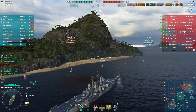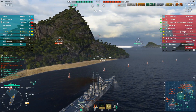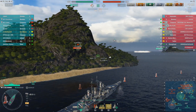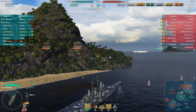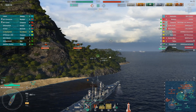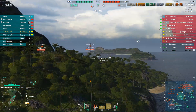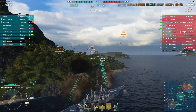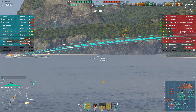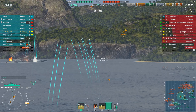Most of the enemy firepower is up north: a Massachusetts in the sea cap backed up by a Grosser Kurfurst, a Jutland, the Worcester I was dueling with, and behind them a Charles Martel. We have a friendly Jutland in the cap at least holding points back. I decide to move up, use this little island as cover, and throw shells over it — just be a general nuisance.